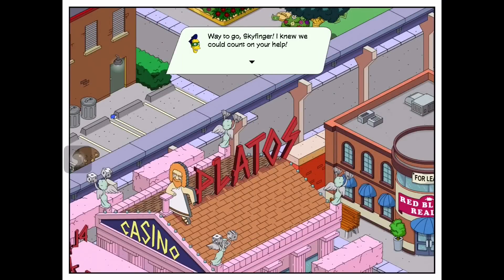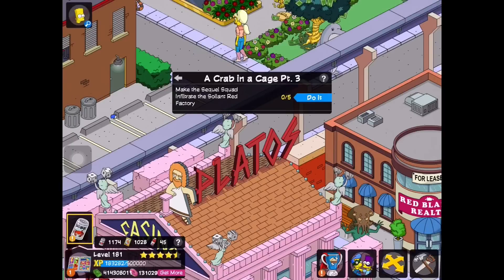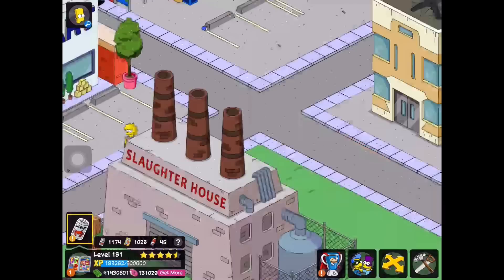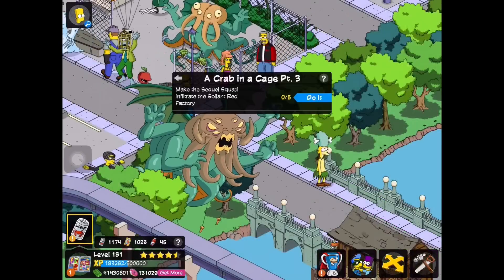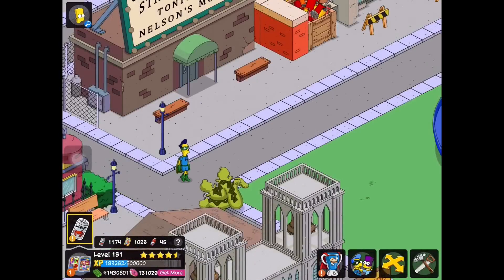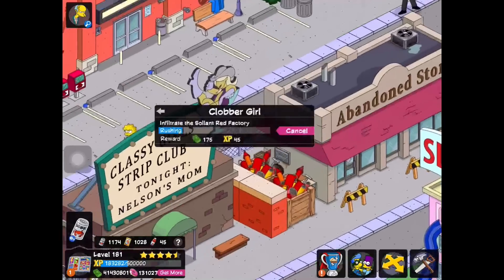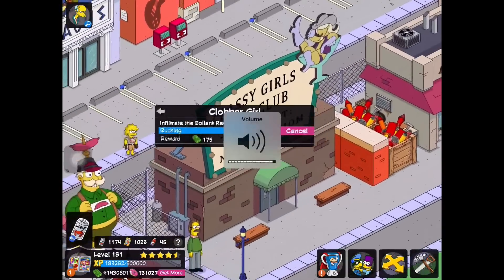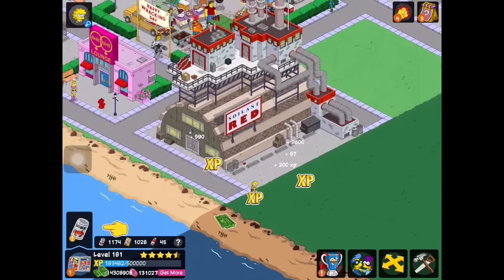Okay, way to go Skyfinger, I knew we could count on your help. All right, heroes unite — now is the time to put an end to this diabolical design. Take your best shot, Fallout Boy. So we need to make the Sequel Squad infiltrate the Soylent Red Factory. We're sending five of our Sequel Squad members to infiltrate the Soylent Red factory.